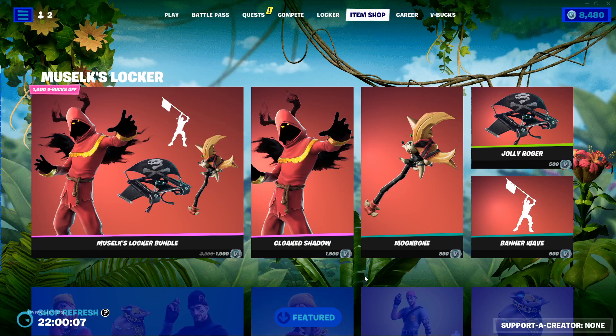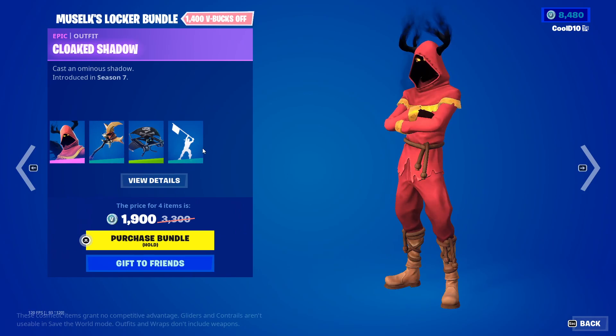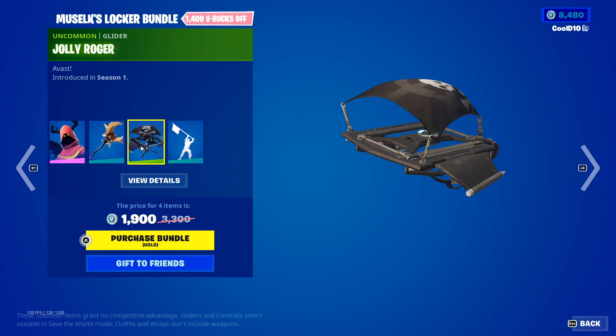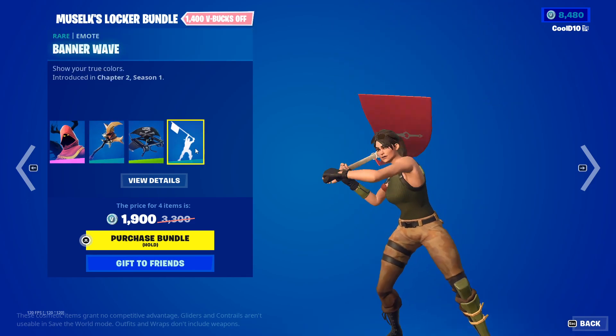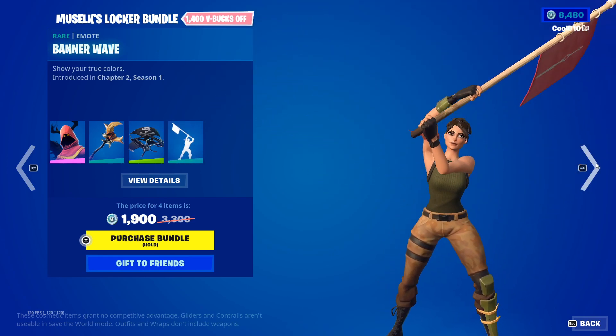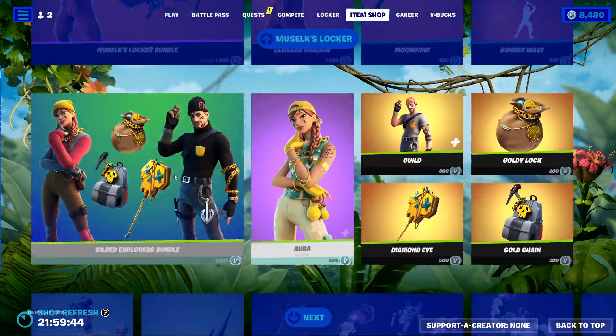Hey guys, today we're going to be showing the June 17th 2023 Fortnite item shop. Let's get right into it. First up we got Muselk's locker, so we got Cloaked Shadow, Moon, Moon Bone, Jolly Roger, and Banner Wave.